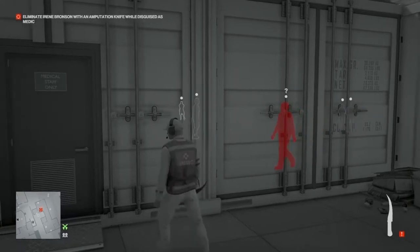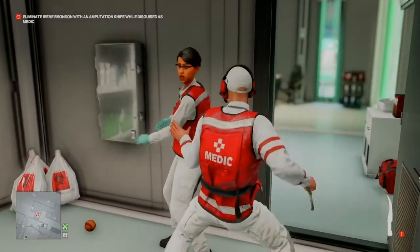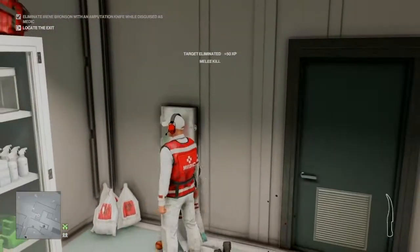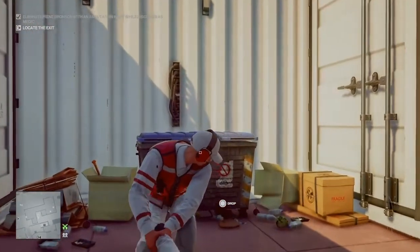While we wait we are going to select the amputation knife, wait for her to get right inside the room, make our way inside, and either cut her throat or stab her in the shoulder. Once we have eliminated our target we can drag her outside and into the dumpster provided.